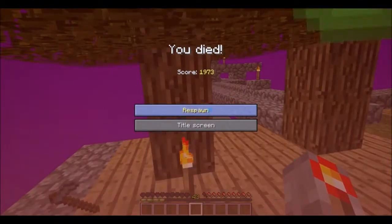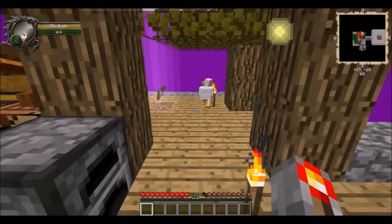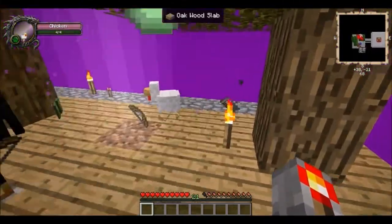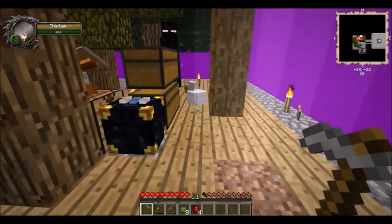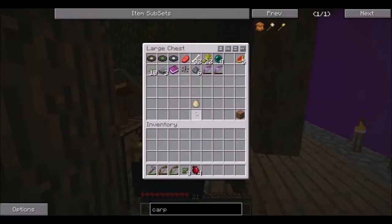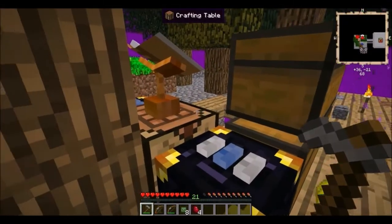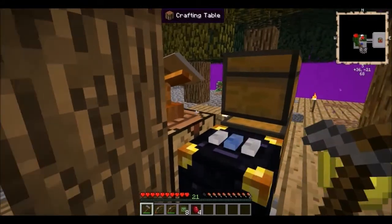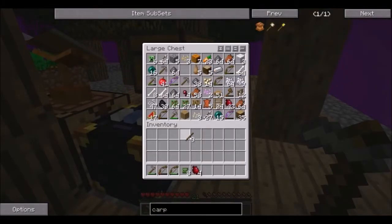Well, the death message already left — it was an enderman. I put another chest here and it decreased my mobility, and I didn't have a sword on me. I was right there, two blocks away, but I couldn't get over to where I normally kill them. Oh well, it happens.